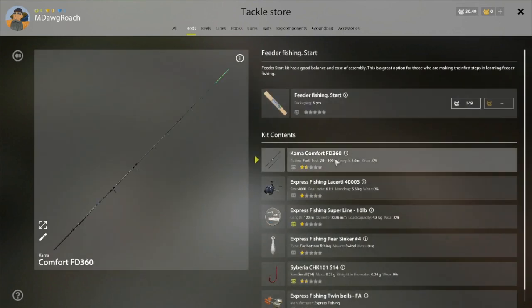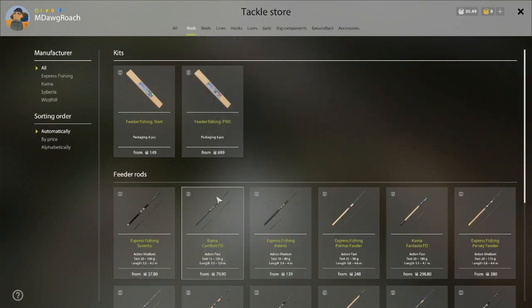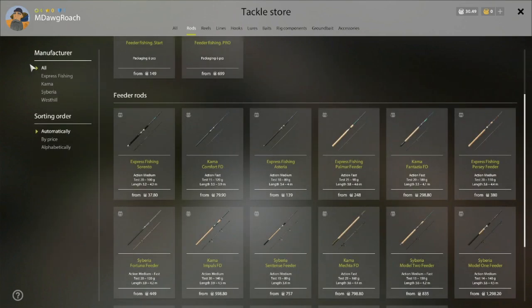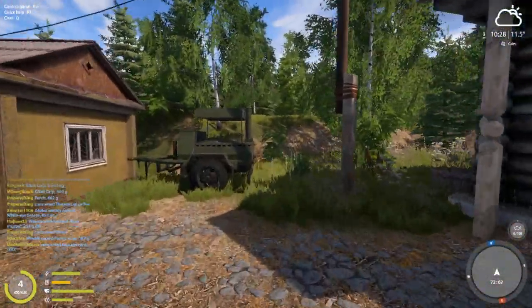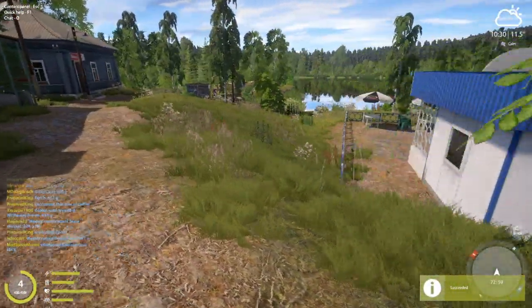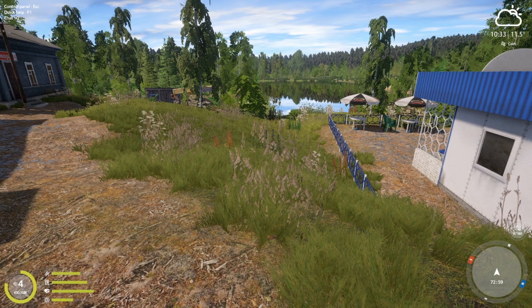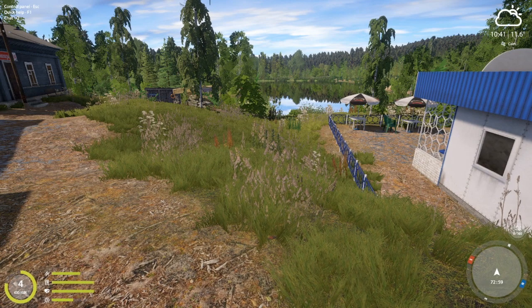We can actually get feeder fishing a lot sooner than that — we basically just need about 50 silver to get feeder fishing. We can take a baby step, we don't have to wait for that. Let's go ahead and get our food. Thanks for watching. If this has been helpful, please let me know — it's always good as I try to decide how far I want to go on these series. If I do keep going, my idea is to try to focus on different things as we get high enough level to use different types of gear. But early on here, it's really going to be building the engine so we can make some silver with feeder rods and float rods and all that. Thanks for watching, and I'll see you next time.